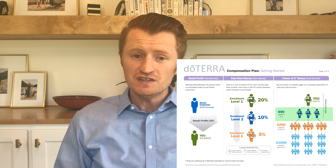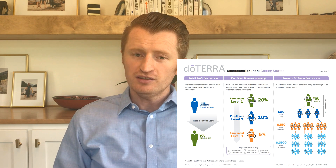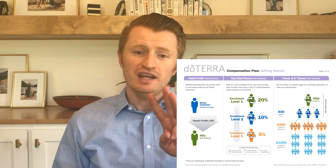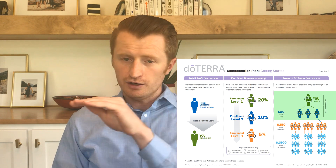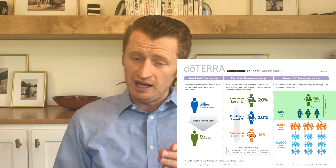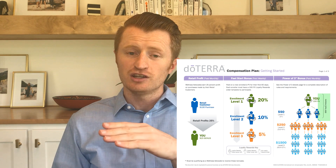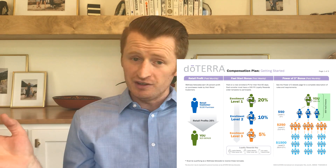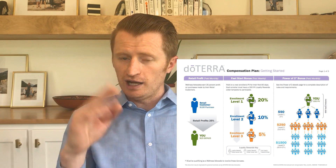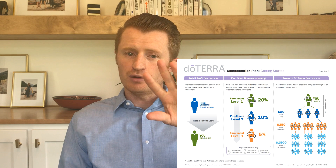It's a great bonus, especially when you first get started. The second way you get paid is the Power of 3 bonus. You can make either $50, $250, or $1,500 in this bonus. To earn the $50 level, you have to have three people on your frontline — right underneath you — each doing 100 PV LRP or more for that month. You also have to have an LRP order of 100 PV or more, plus a total volume between you and everyone on your frontline of 600 PV or more. If you have all of that, you get your $50 Power of 3 bonus.